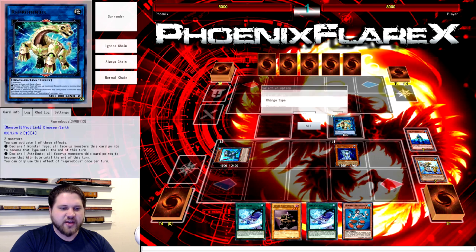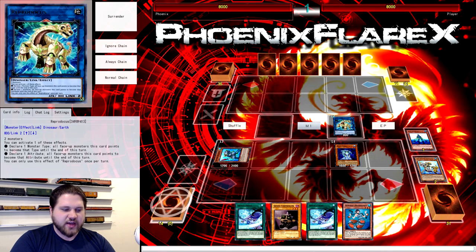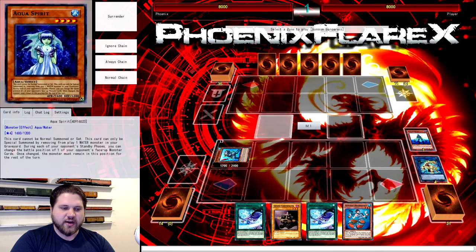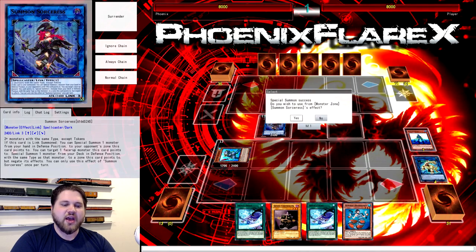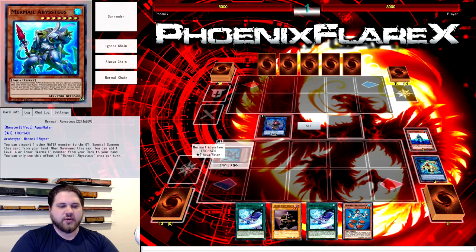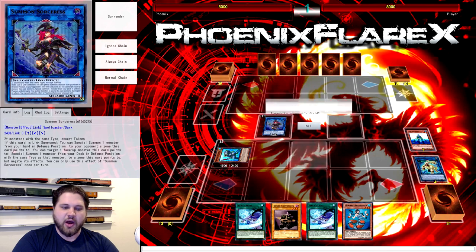We're going to use the Reprodacus effect, changing type, turning this Aqua Spirit into a dinosaur. And then we're going to go into Summoned Sorceress with the Reprodacus and the Aqua Spirit. We're not going to use the Summoned Sorceress effect, but it is pointing at the Teus, so we are going to use it to summon another Teus from our deck.